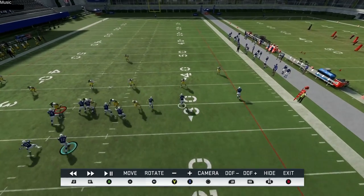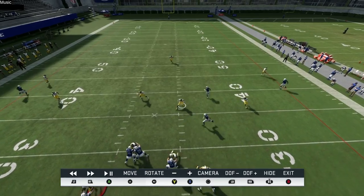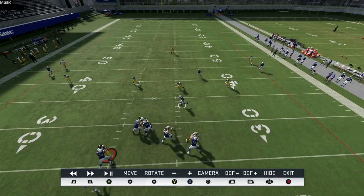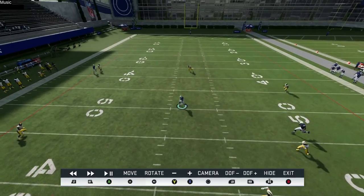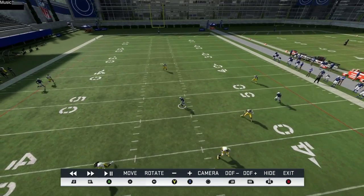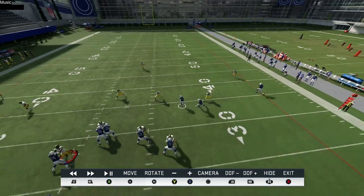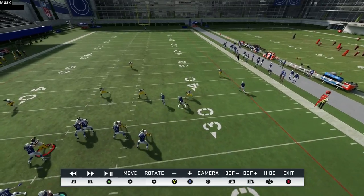This player breaks across the middle extremely quickly, putting pressure on underneath hook defenders whether it be cover two, cover three, or cover four. They have to choose: do they guard him or guard this post? If they choose to guard him, the post is going to be way open — especially if you have a fast guy there. If he takes a false step up, it's going to leave the post open. This is very successful against cover three, cover two, and man coverage.